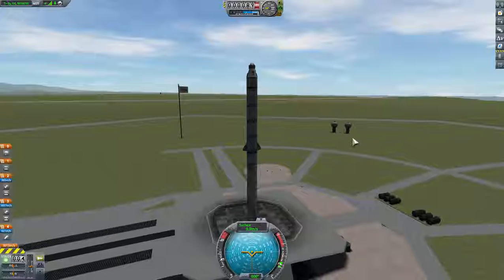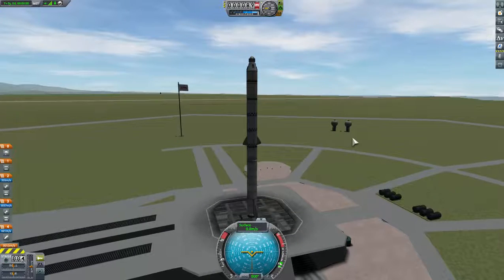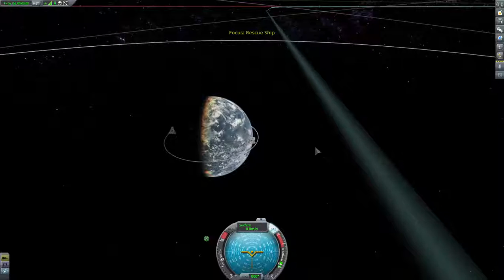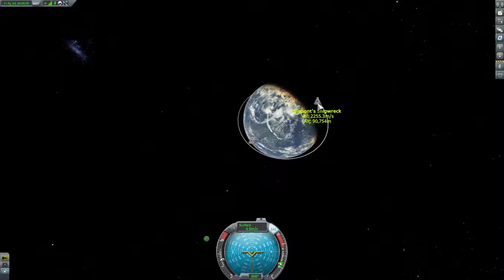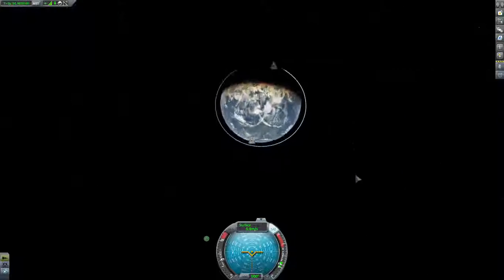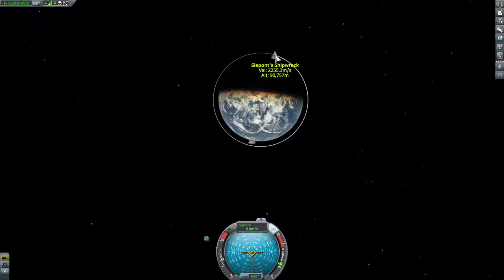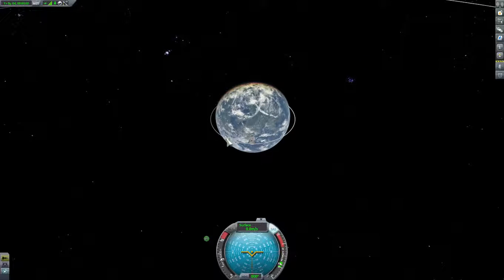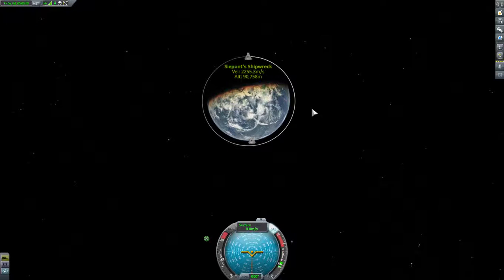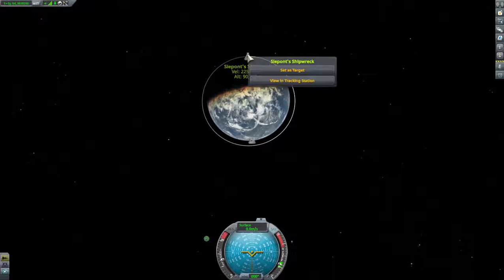What we don't know at the moment is where is the Kerbal that is lost in space. We know he's in Kerbin orbit. We don't know what direction he's traveling or what his orbit is. We'll turn on stability and then we'll go to the map. This is Seapont. So he's going in a retrograde orbit. He is at 90,000 meters so we just need to get up to 90,000. We are going to wait until he gets over here — can we lock him? No, because we're not in our ship yet. Yes, set his target.